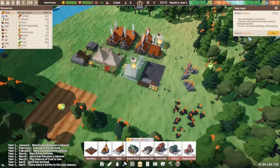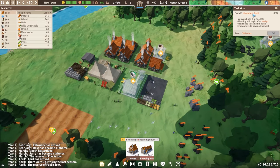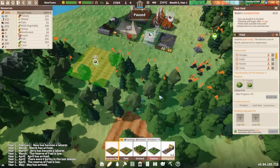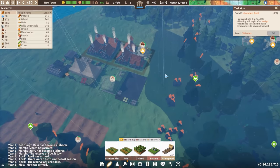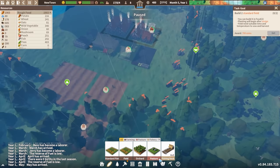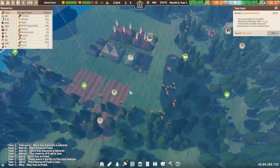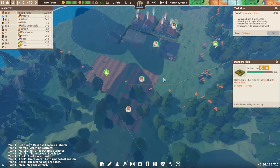Now it's saying get two standard fields — fine, fair enough. Right now we're getting a regular field, so what do we want to choose to grow here? We'll go ahead and get some cabbage as a simple vegetable and place a couple of standard fields not too far away. We have some rain coming in. We're still waiting on some iron ore — this little black stuff that looks like coal is iron, and this obviously is stone. Let's go ahead and gather all of those up and prioritize that because right now we don't have enough to actually build everything out.